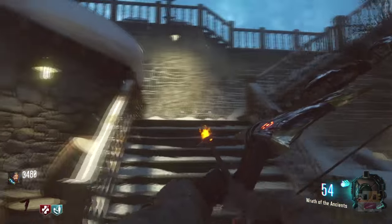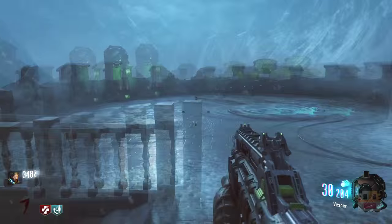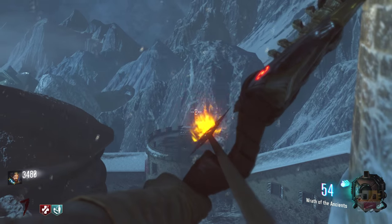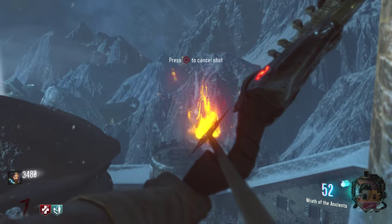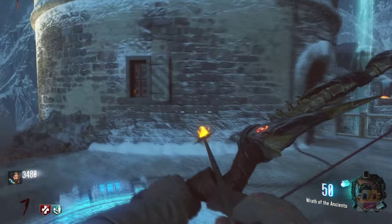If you come over to this side, the upper courtyard area by the clock tower, you're gonna want to come over to this ledge. This one's an easy one — hopefully I won't mess it up after saying that. Okay, I'm on a roll today. You just got to shoot that one, and that's your second bonfire.